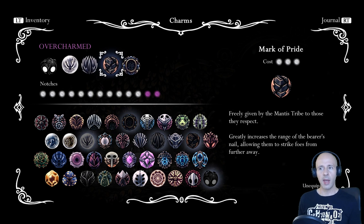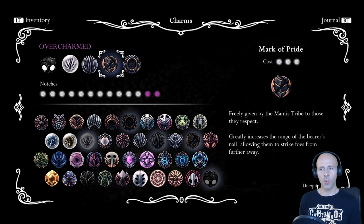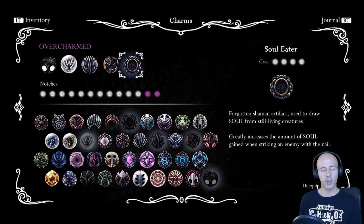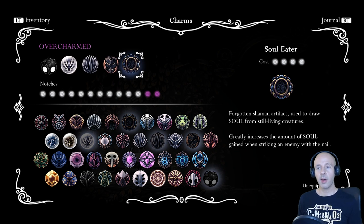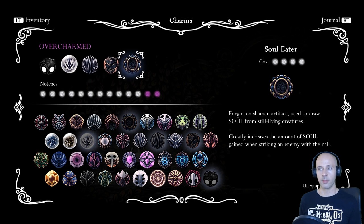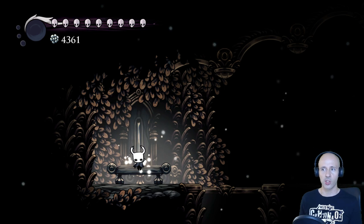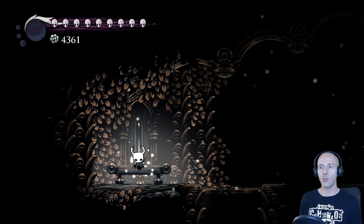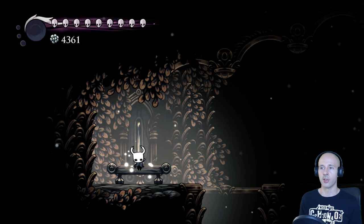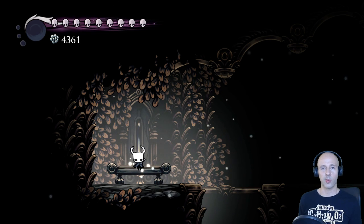The nature of the melee build creates an incredible synergistic effect with the Soul Eater Charm, so you'll have more than enough soul generation to use spells frequently. Keep in mind the Grubberfly's Elegy Charm, as it can replace the Soul Eater Charm and create a kind of quasi-ranged build. You'll be losing a lot of DPS, but it will make certain fights much easier. With all of that out of the way, let's start with the fights.